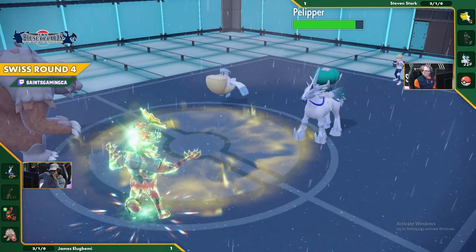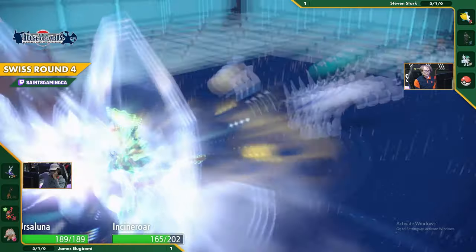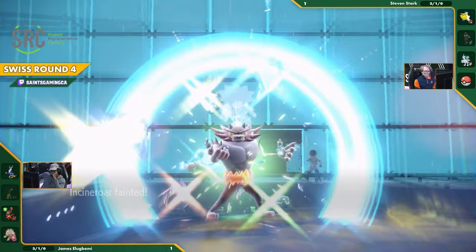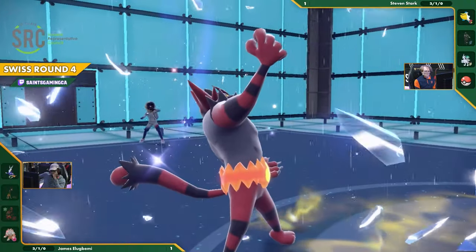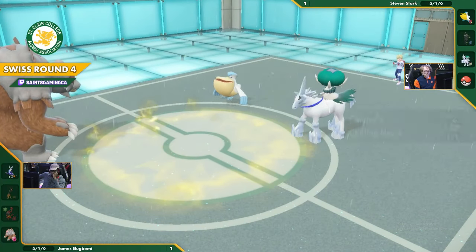I forgot Glacial Lance is physical, but it has a Clear Amulet so it's not going to be affected by Intimidate - and it's going to be massive. Blood Moon lives. Blood Moon is still in this, however, but Chilling Rei basically promises that Maridon's going down if it takes one of those Glacial Lance hits.